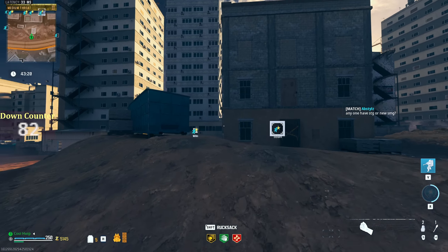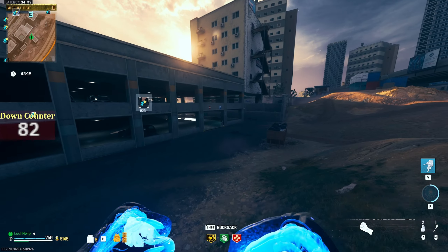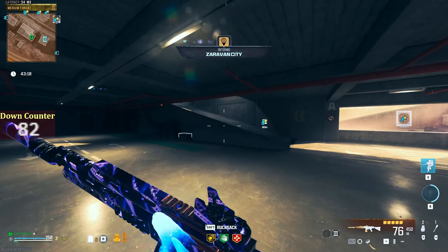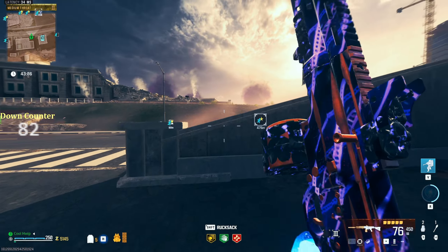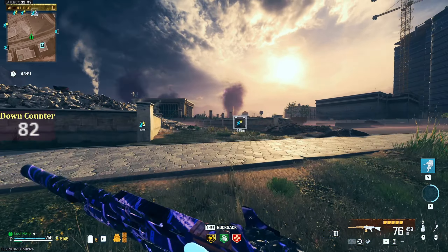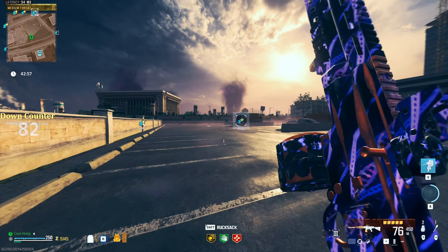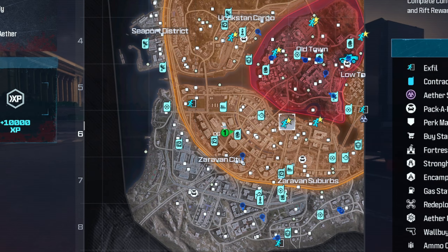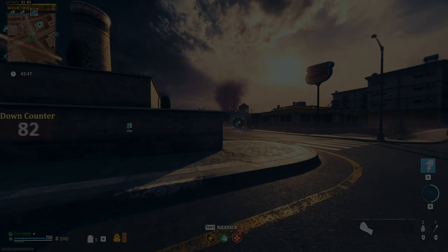We are just going to head straight into the tier three zone here and really see what this gun is made of. It's definitely a lot — not snappy, I mean. You want to talk about snappy, the new SMG is snappy, but this is a lot faster than the build we were previously using from the battle pass. It is a long run over here into the tier three zone, and it is already swarmed with people. Surprise, surprise — everybody's in the tier three zone.